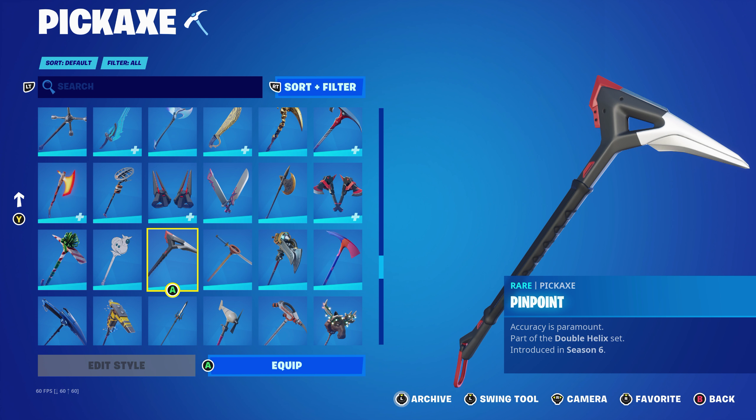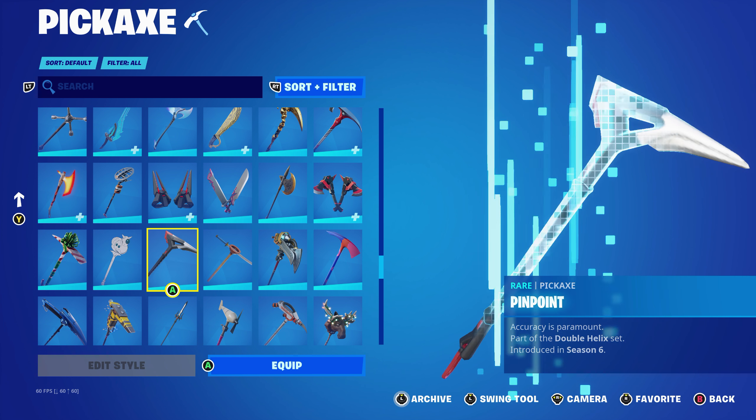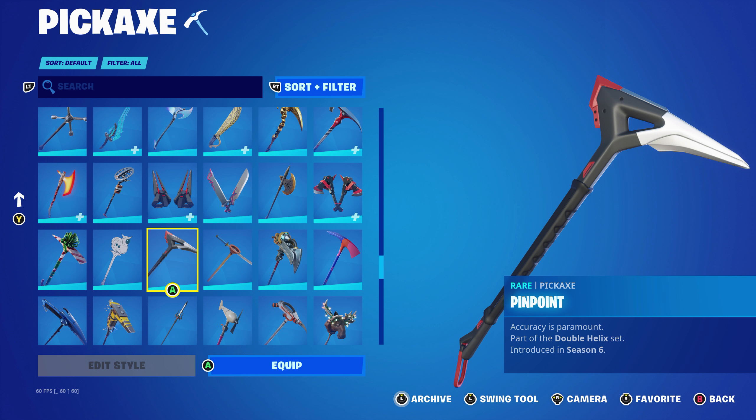For this combo I started to use the Cut the Force Bow as the back bling, which is part of the Deadpool set, introduced in Chapter 2, Season 2 — using it for the red, works perfectly. The pickaxe is the Instigator, introduced in Chapter 1, Season 3, part of one of the two Twitch Prime Packs from back in the day. Works very nicely for the black and the red.